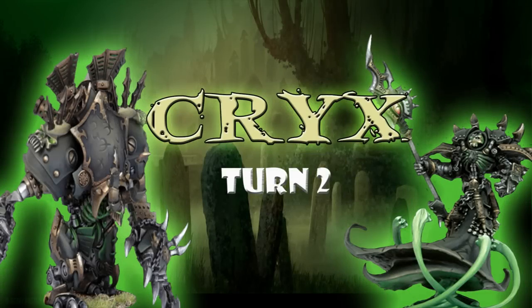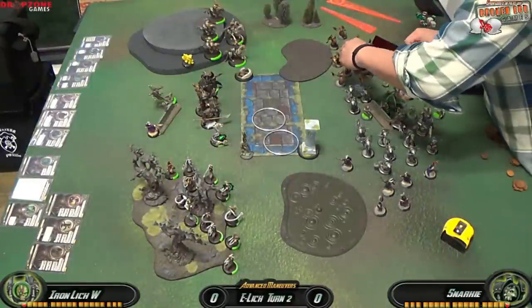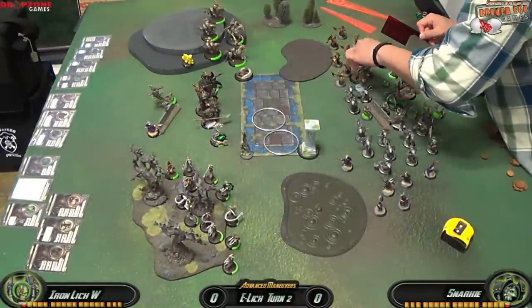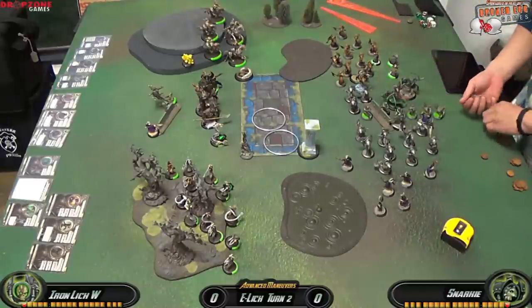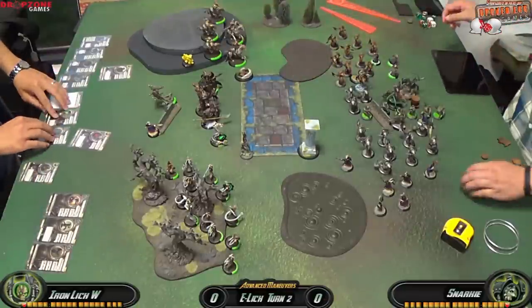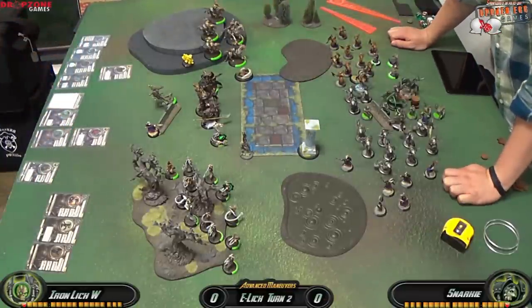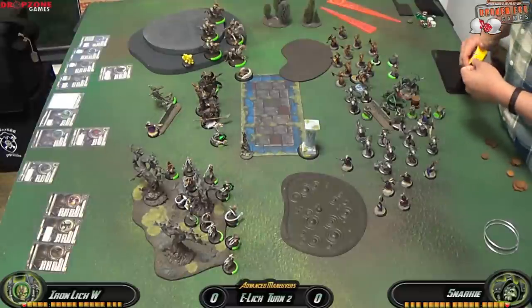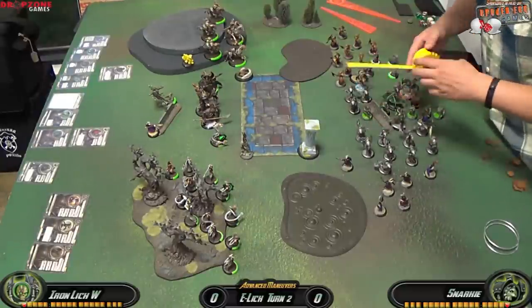I was a little surprised my opponent moved Vociferin up so aggressively to kill a few of my Bloodwitches, but I'm actually happy about it. I'm thinking I can have a Bile Thrall walk up there and purge him — a POW 12 may just kill him. Also, Hellbound is upkept for free by the Withershadow Combine.